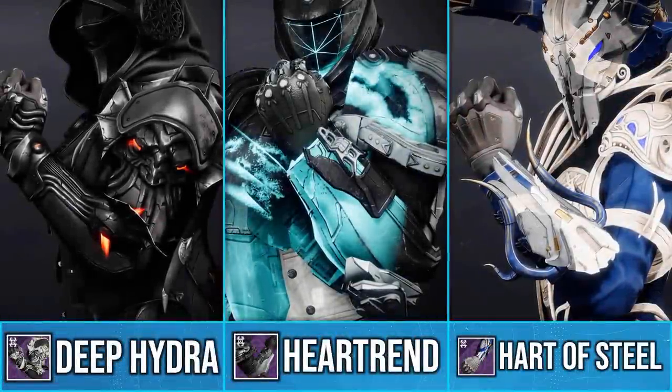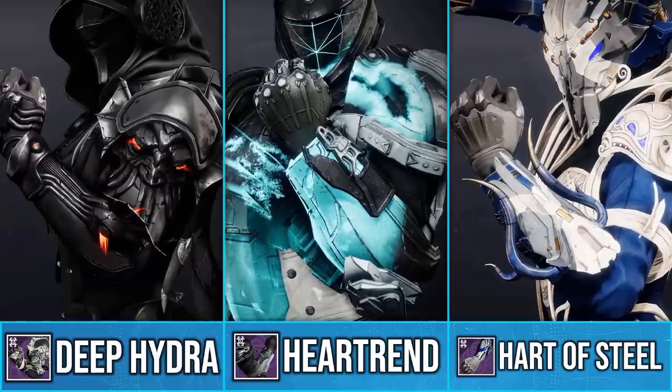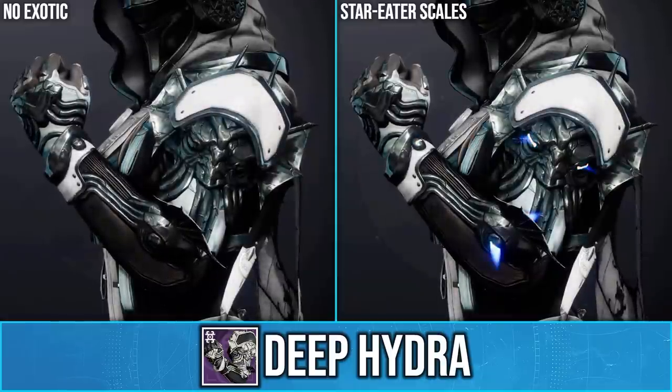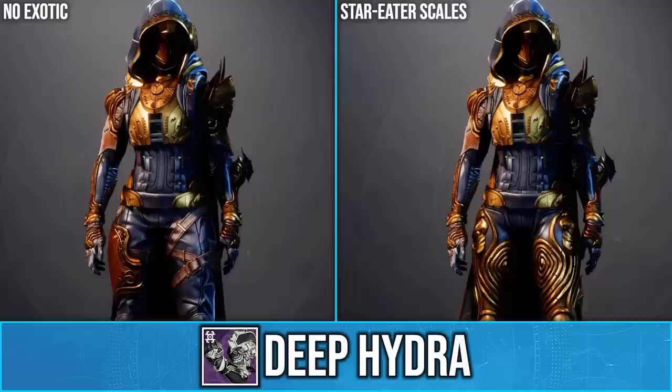Season of the Deep is finally here, and with that Bungie has released some new ornaments that have unique interactions with certain exotics. This first one for the Hunter is called the Deep Hydra, and when paired with the Stomp-EE5 — or Starry to Scales — exotic, it will add this glow. This glow colour will change depending on the shader you're using.